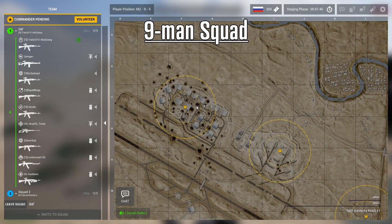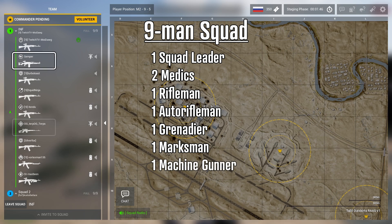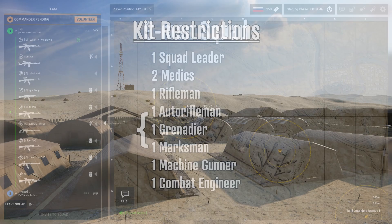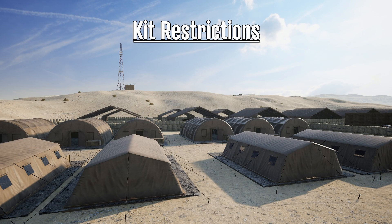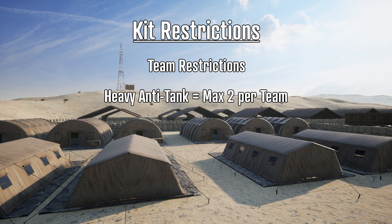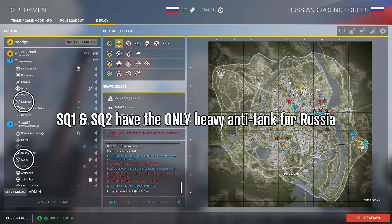Here's an example: Squad 1 has one squad leader, two medics, one rifleman, an auto rifleman, a grenadier, marksman, an MG, and a combat engineer. This squad has the maximum of three fire support kits, but no light anti-tank. If they do run into a vehicle, either the marksman, grenadier, or auto rifleman would have to swap off their current kit to unlock the light anti-tank kit. On top of this, some kits have team-wide restrictions — the most important being heavy anti-tank, which is limited to two per team. It's important to adapt and keep a lookout for what your team needs and what your enemy is throwing at you.